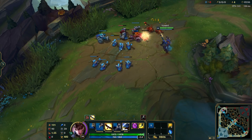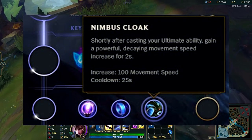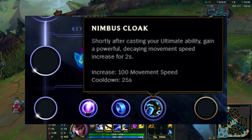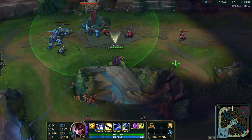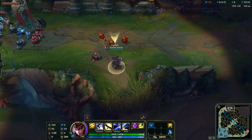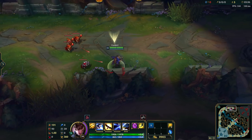So how does Nimbus Cloak work? Basically, Nimbus Cloak gives you 100 movement speed after you cast your Ultimate. But then you may be wondering how it interacts with champions that have an Ultimate at level 1 — I'm going to tell you everything in this video.